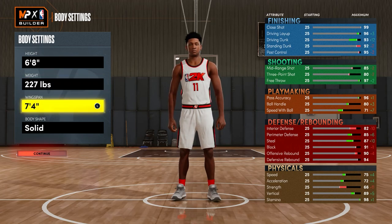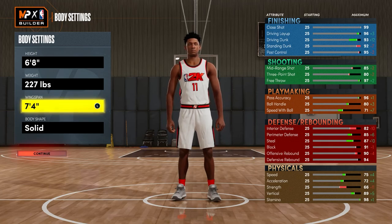For the wingspan I went with 7'4". This is the most you can go and still get Sniper hall of fame. It would theoretically be best to max it, but I went 7'4" because the hall of fame Sniper badge is the best shooting badge in the game.